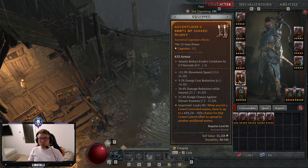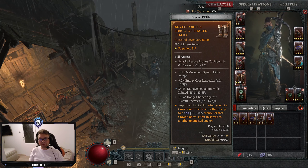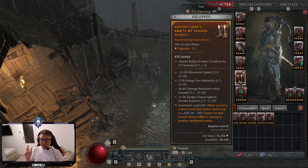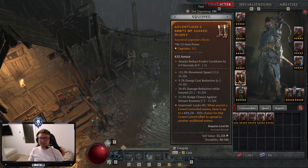For our boots, what's super important — basically the build doesn't work without it — is that our attacks reduce Evade's cooldown. I have the lowest roll there but it still works. For the stats we go Movement Speed, Energy Cost Reduction, Damage Reduction While Injured, and Dodge Chance Against Distant. The aspect we are using is Shared Misery to spread all of the CC all around us.